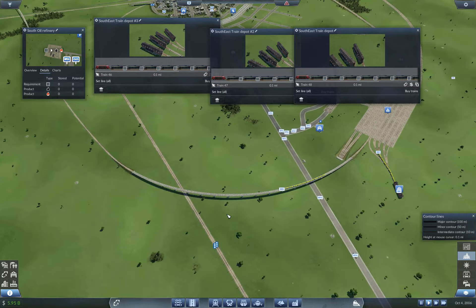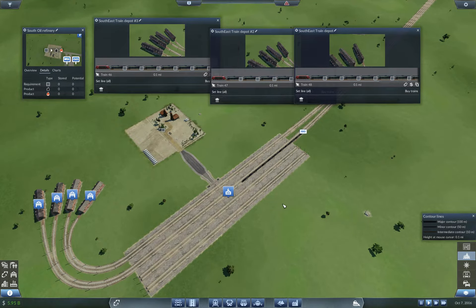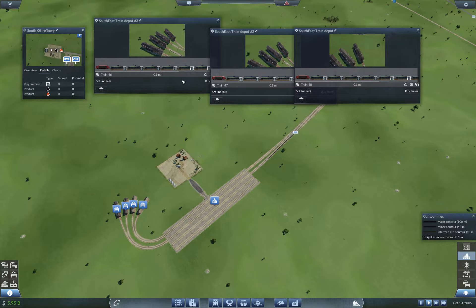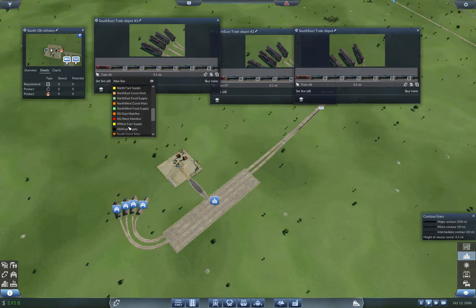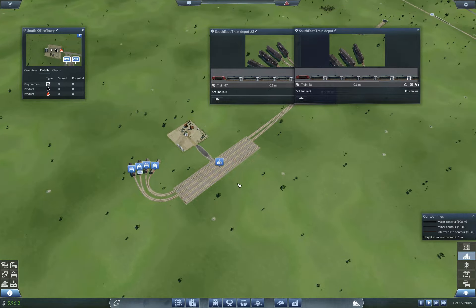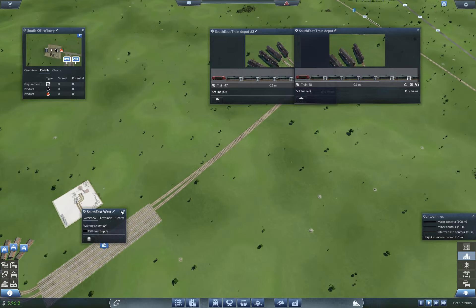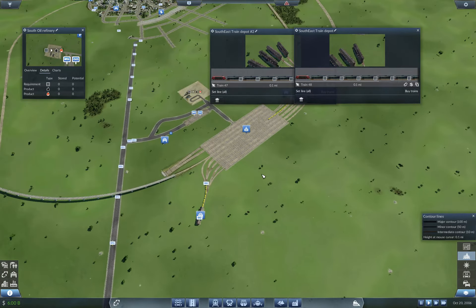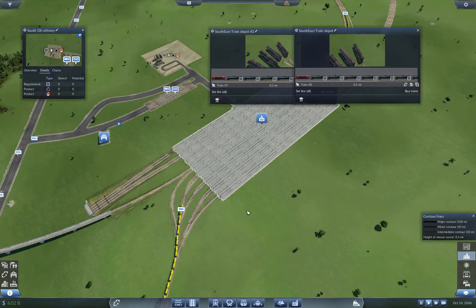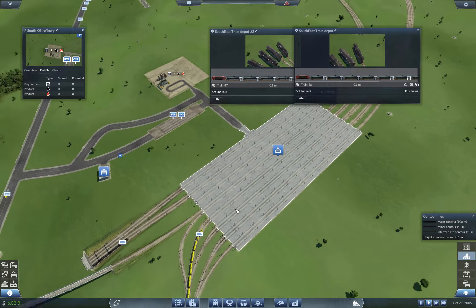Our first train just departed. So as soon as he's out of the station there, we're going to set this line to the same one. Let him crawl his way out. Still no potential. They should be loading into the proper station, because it's based on terminals now, which is really nice.